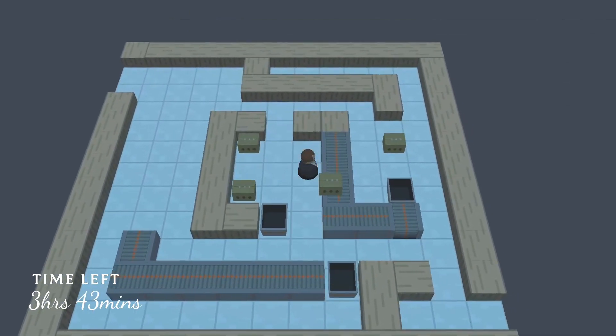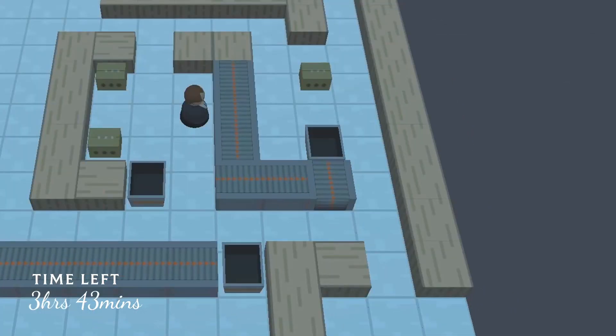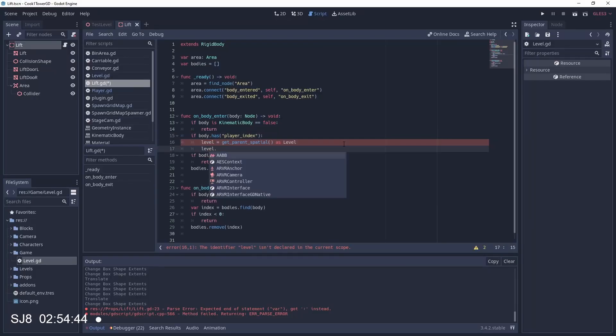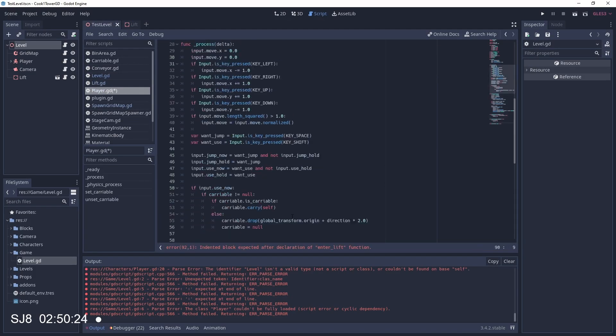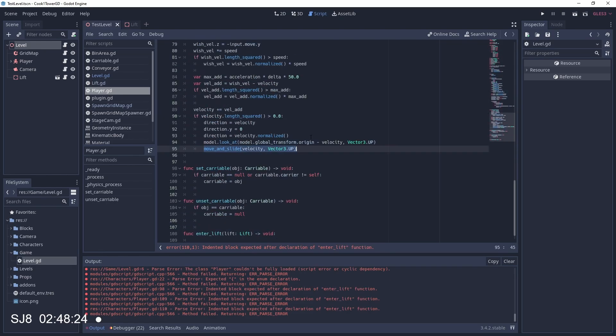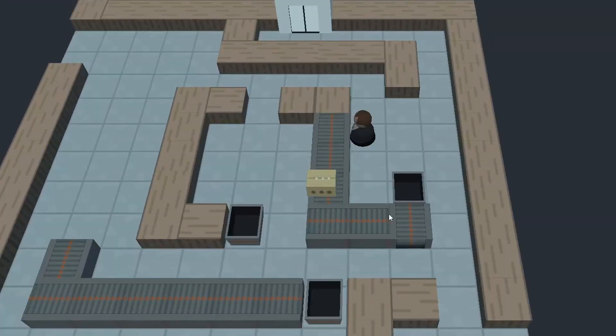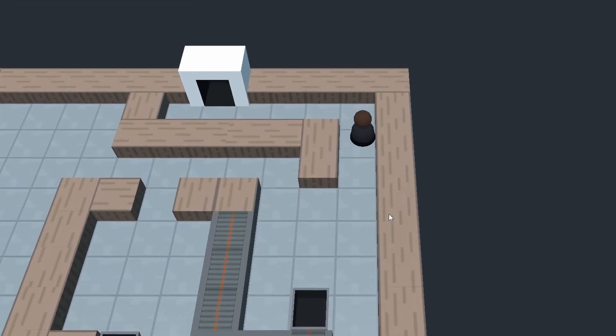Now that you can clear packages out, I need something to happen when they're all gone — so I made a lift whose doors don't open until all packages are delivered. To beat the level, players need to put all the packages in the bins and then go into the lift.